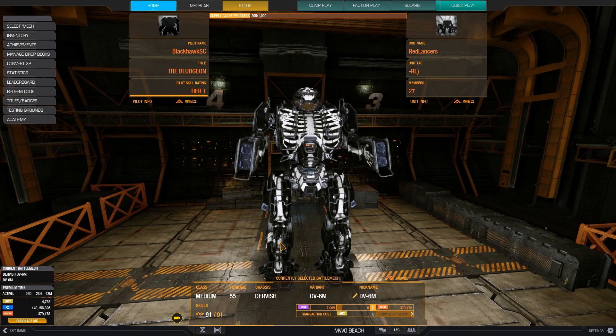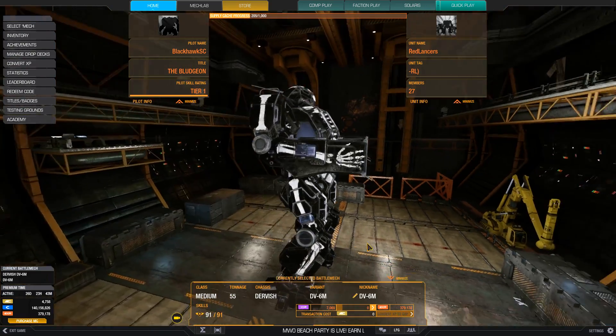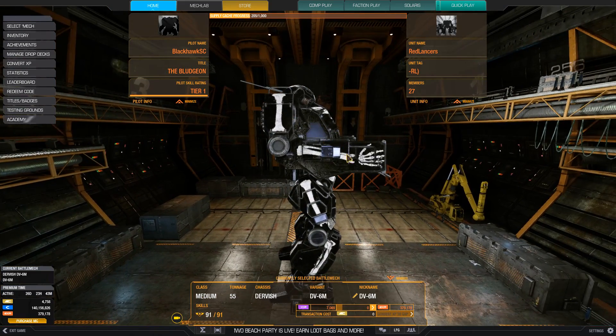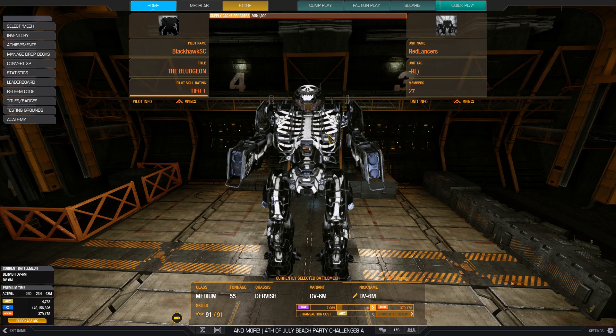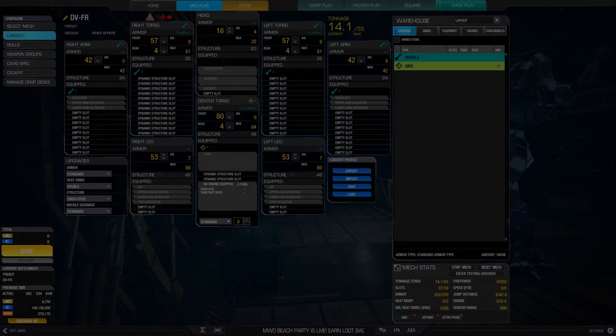On the Griffin and Shadowhawk, you've got awesome arm shields, whereas the Dervish's arms do not fully block shots from the sides. The existing mechs also had cockpit-level missile launchers or autocannons, whereas the Dervish hardpoints are mid-torso level at the highest. This makes building and playing the Dervish a little tricky.